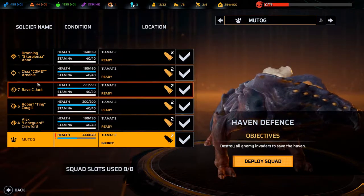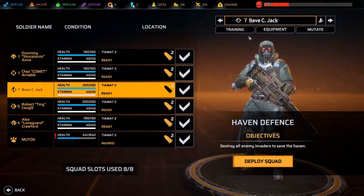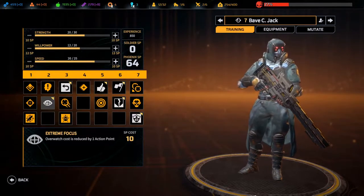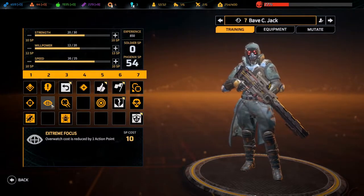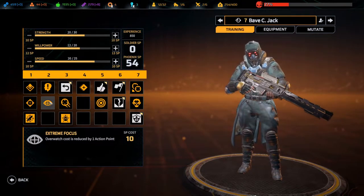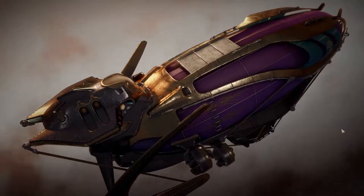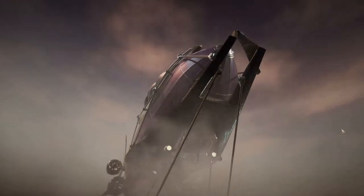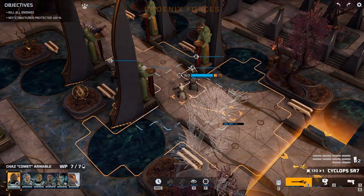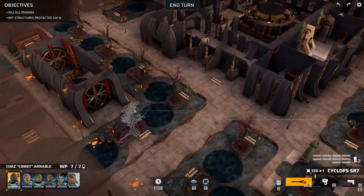Now I want to just check on you — actually you're training. I think I want to take Extreme Focus for him, to overwatch for two action points. So let's deploy the squad team to the rescue. Let's get this done hopefully without losing anyone, because we've lost too many people lately. We've been losing soldiers left and right. We need to defend this thing and we don't see any enemies yet.